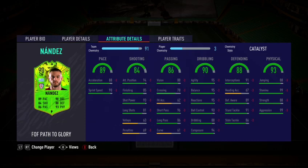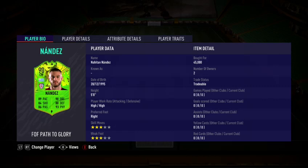Dribbling is actually amazing, apart from the dribbling stat itself which is not bad anyway — so overall his dribbling is amazing. Defensive wise, again, amazing: defensive awareness 89 brilliant, brilliant interceptions, brilliant stand tackle, good slide tackle. Heading accuracy doesn't matter. Max-out stamina, brilliant strength, brilliant aggression, and the outside-the-foot shot trait.